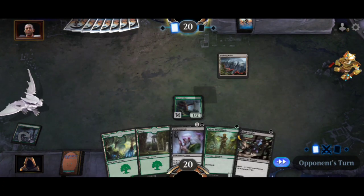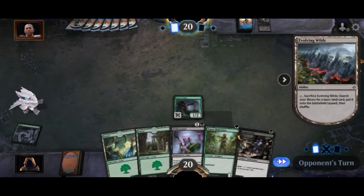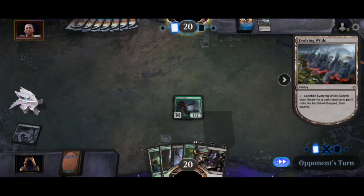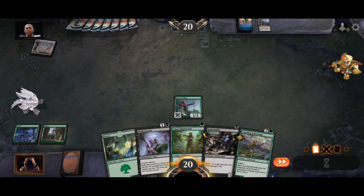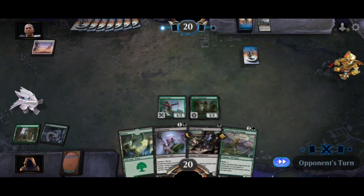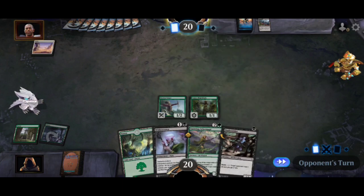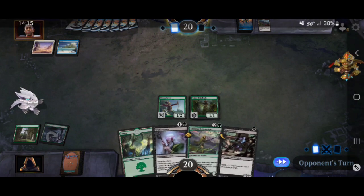Hopefully I can get a swamp draw, that'd be kind of cool. Nice little Evolving Wilds — perfect, right at the perfect time. Just throw him out there, and we're not gonna swing anything. It's kind of pointless for us to swing right now, honestly — there'd be no real benefit to us.